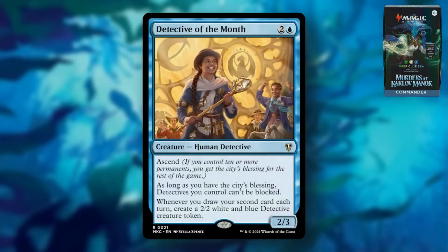Detective of the Month is two and a blue with Ascend — nice to see that mechanic back. If you control ten or more permanents, you get the city's blessing for the rest of the game. As long as you have the city's blessing, detectives you control can't be blocked. Whenever you draw your second card each turn, create a 2/2 white and blue Detective creature token. This is pretty solid. There are a lot of new detective cards, and making them all unblockable with the city's blessing is strong for getting through damage. I understand why it wasn't printed in Standard since it'd be easy to abuse with four copies. It's a cool card, and I think it'll have a place more specifically with the other new detective cards that were released.